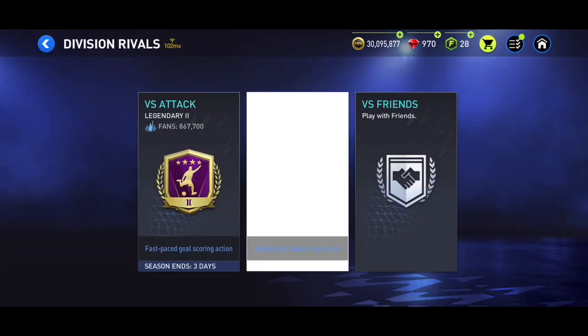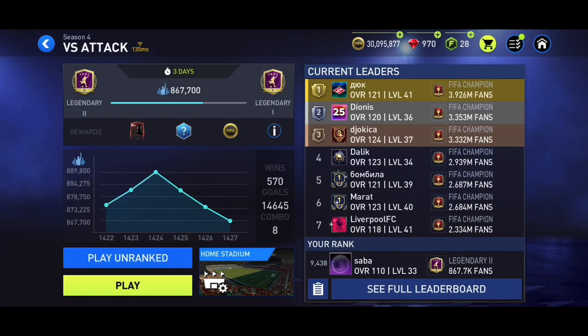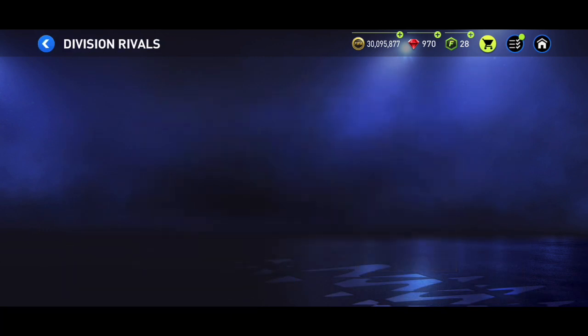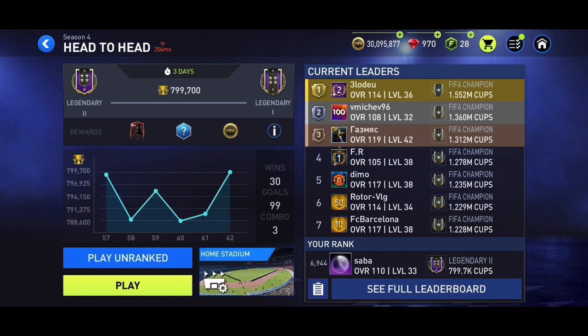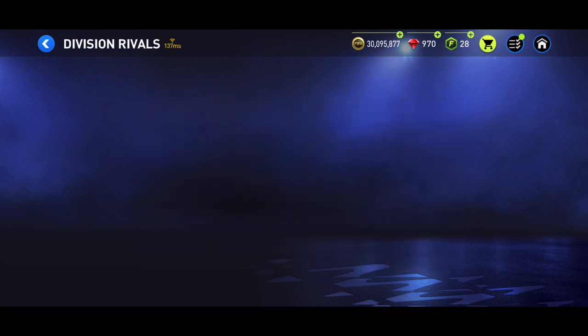Another way to get Star Pass points is to play Division Rivals matches every single day. Right now I'm at Legendary 2, and when I win a match I'm getting 8 Star Pass credits per win. In Head-to-Head I can get 16 Star Pass credits per win. There are limits — I think around 15 for Head-to-Head and 34 or so for VS Attack — but playing Division Rivals daily will help you progress much faster and easier.